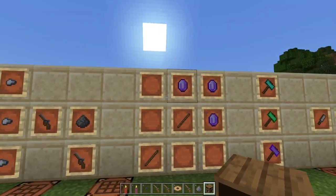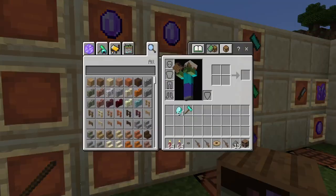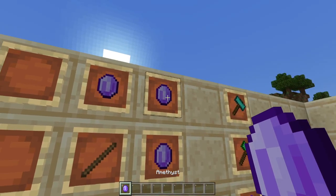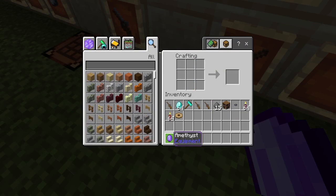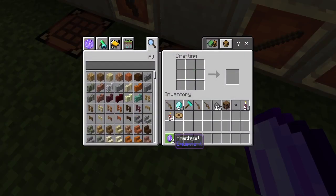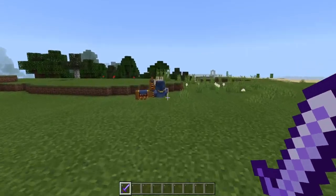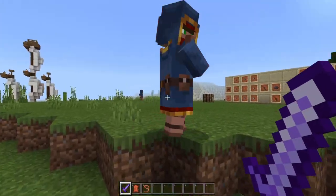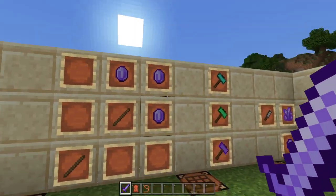The amethyst lets you craft amethyst swords and everything. If you take two amethyst and a stick, just like a regular sword, you can create an amethyst sword with great damage values and attack power. Oh my gosh, this is so strong! I think it does more damage than a diamond sword honestly. You can craft those - the amethyst sword is really cool.